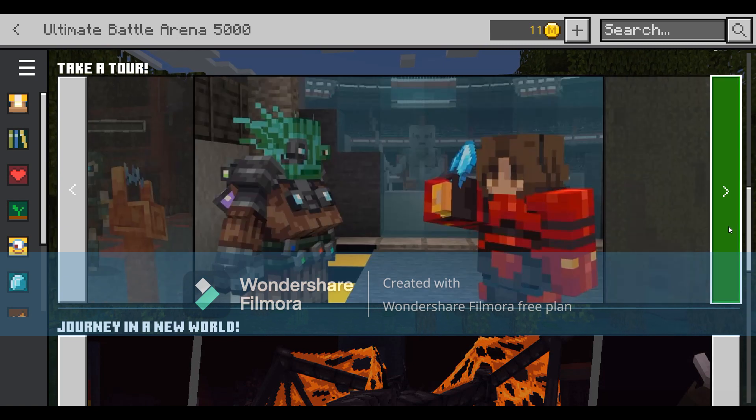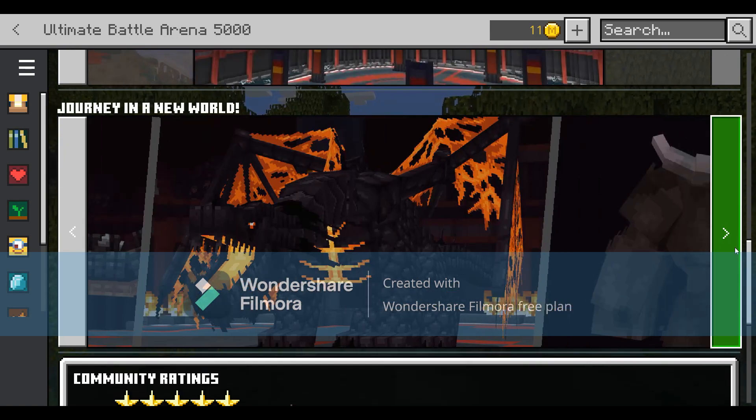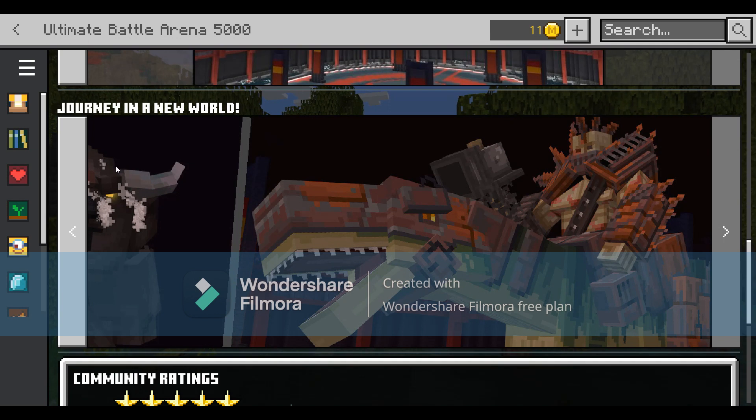So there are bosses you can fight. Wow, there's a dragon. This map is pretty cool.